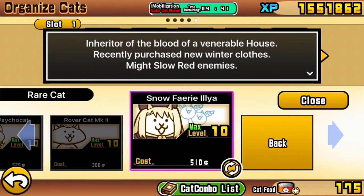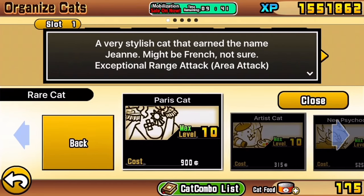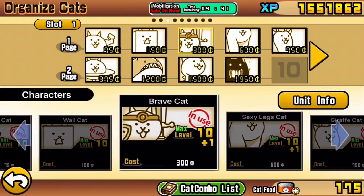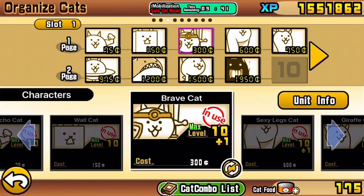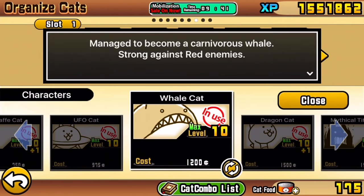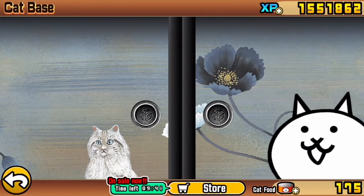I have one unit which is anti-red on gacha, and it might slow red enemies. Any unit that is anti-red will help a lot. But if you want to go with the basic and you don't have any gacha units or any other special units, Brave Cat is perfect against this stage, and same with Whale. These are your two main cats for this moon stage, and I'll explain the whole guide in depth when we hop into the moon stage.